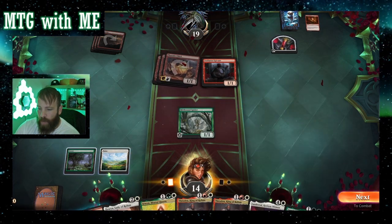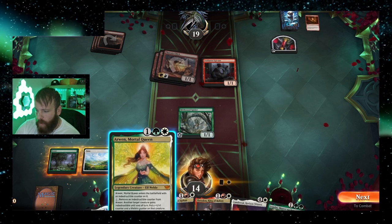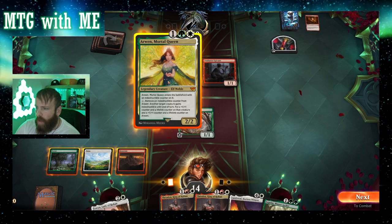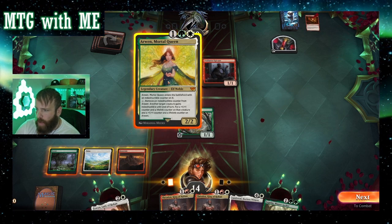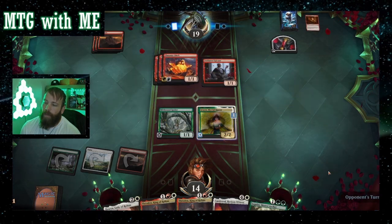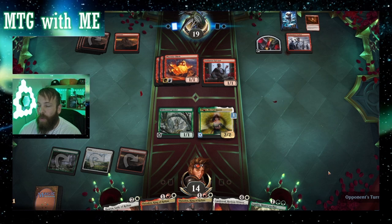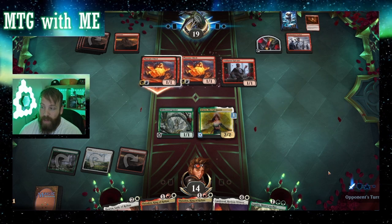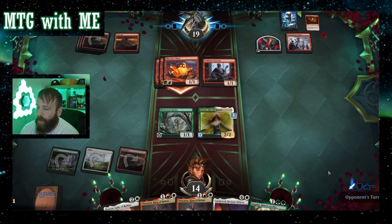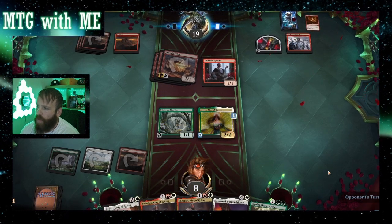Nice — Legolas has reach, that should help, assuming we can get another forest out. For now I'll play Arwen — she'll have indestructible, but then I can remove it so another creature gets indestructible, plus a +1/+1 counter and a lifelink counter on that creature. Next turn I want to use that, hopefully draw a land, and then swing with two kinds of lifelink to try to gain some life back. That's going to do double damage — anytime a red source deals damage it deals one more, so that's six damage and that's going to hurt.